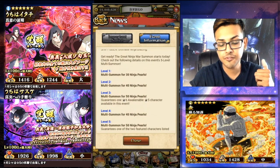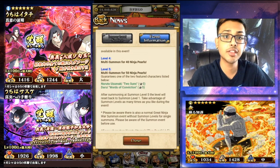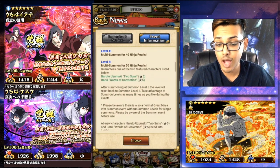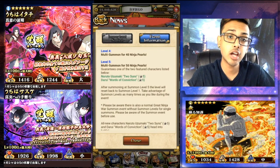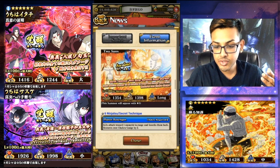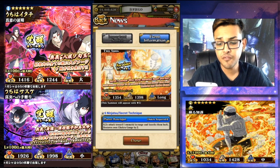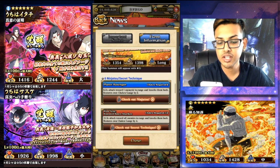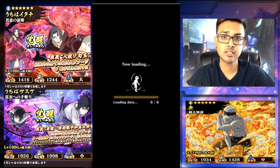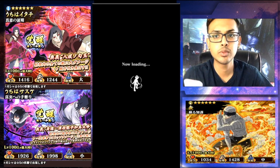The step multi costs are 30, 40, 50, and you get a guaranteed 6-star awakeable 5-star character. The 4th step is 40 and the 5th is 50, so all together it's 210 pearls. On the 5th step you are guaranteed a Naruto or a Darui. Naruto is a skill type unit. His secret technique is Wind Style Repeated Rasen Shuriken — deals massive damage to all enemies in range, knocks them back, and restores own chakra gauge. Health is at 1354, strength at 1398, long range unit. First ninjutsu: Planetary Rasengan — 6.2 times attack toward one enemy in range, knocks them back, restores own chakra gauge by 2. That's for 6 chakra cost.